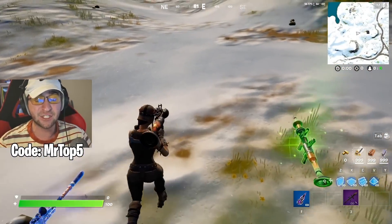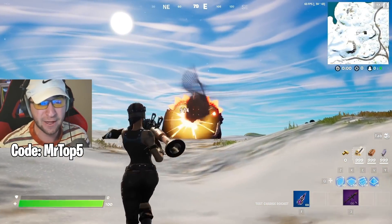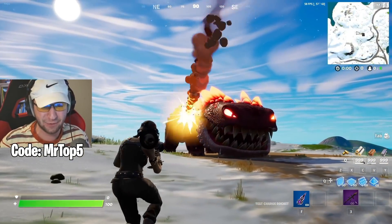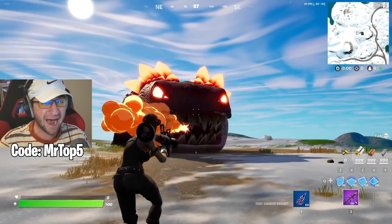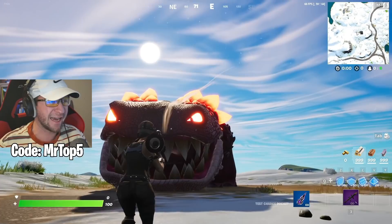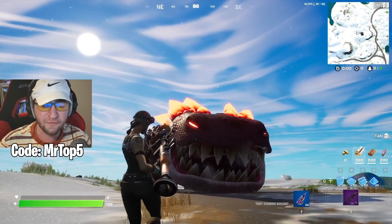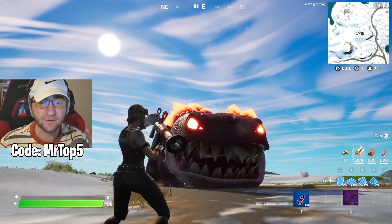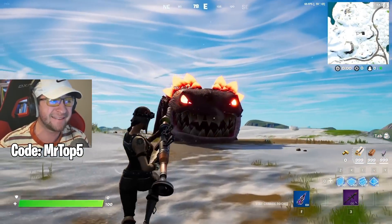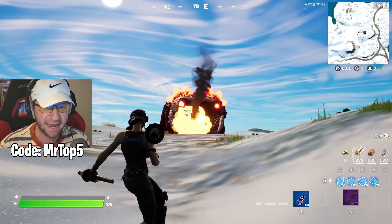What about the Test Charge Rocket? Let's test it out with 974! Could this be the one? He's just shooting him over and over again — it seems like it does the same amount of damage over and over again. But maybe there's one spot on the Clombo that will finally eliminate him! The Clombo hit 1,461 damage!